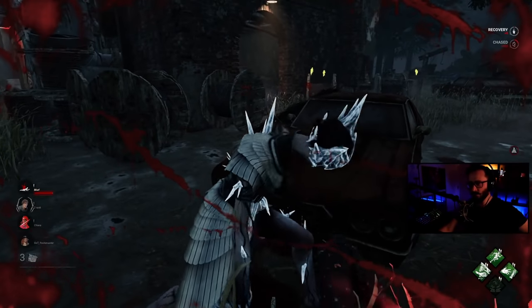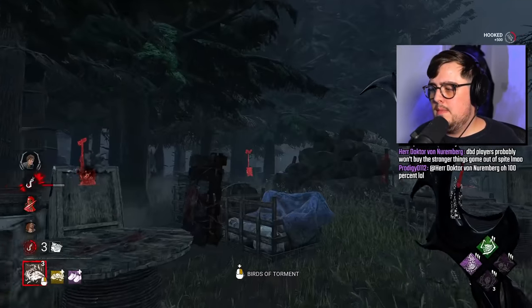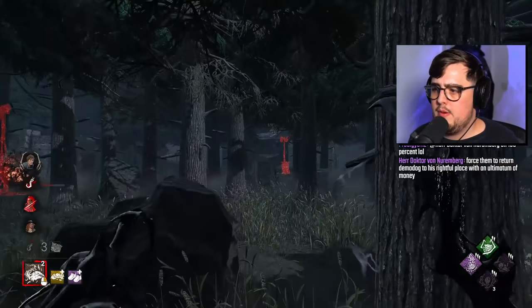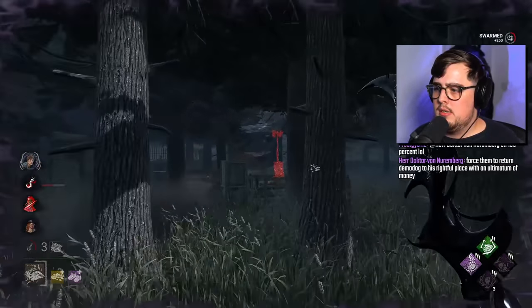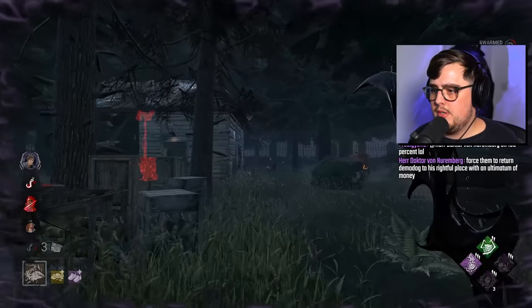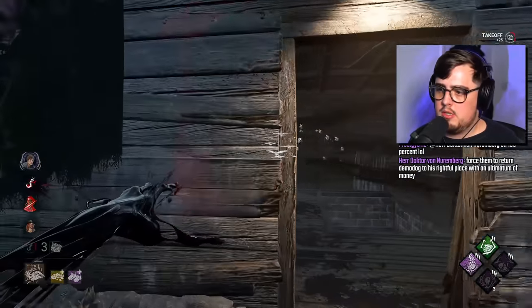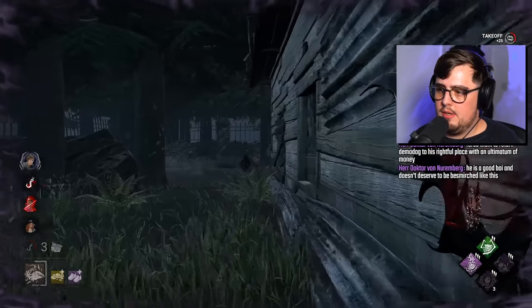I haven't seen anyone use one crow at a time so far. That gen regresses and we can see survivors at shack, so we're just going to assume maybe they're on the shack gen. There's Quentin — Quentin's been very good at dodging crows, remember? I actually see Zarina; she's not as good at dodging crows, so we're going to try and get a kill on her.